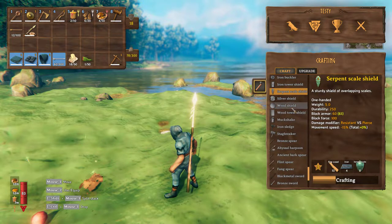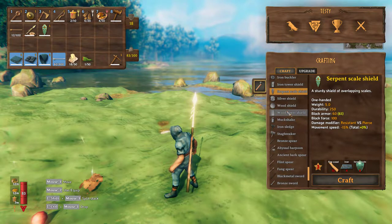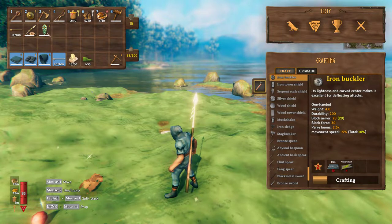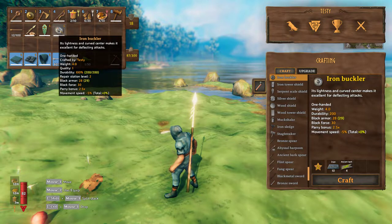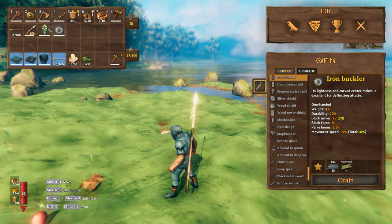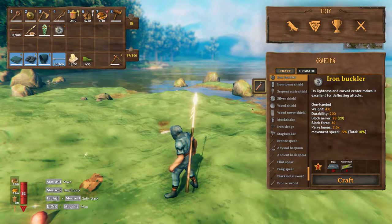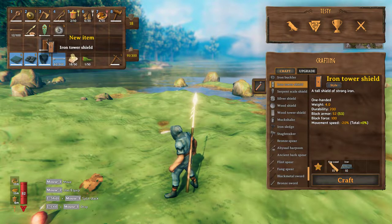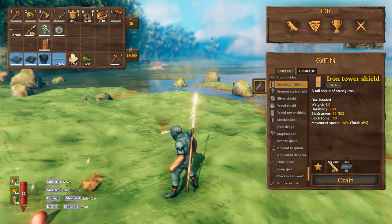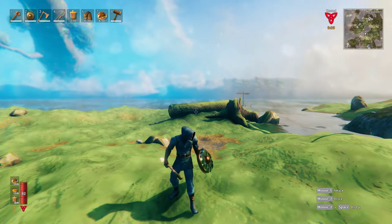Now I'll show you the serpent shield. You will need some iron for this, which you can get in the swamp. But you will have the equivalent of an iron buckler - let's compare and contrast. The iron buckler gives you block armor 28 and block force 30. The serpent scale shield gives you block armor 60 and block force 100 - a much better shield. And actually a better comparison would be the tower shield: that gives you 60 armor and 100 force, and the serpent shield gives you 52 armor and 100 force. And I think it looks awesome.